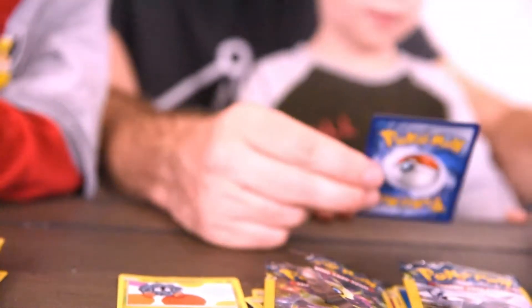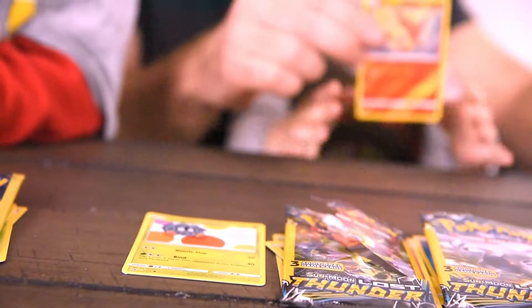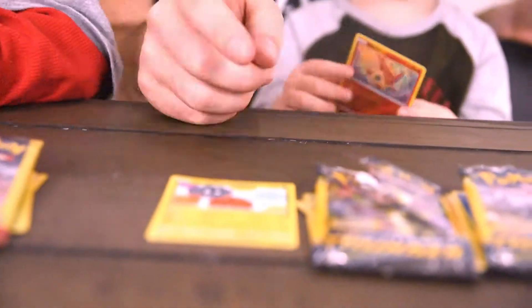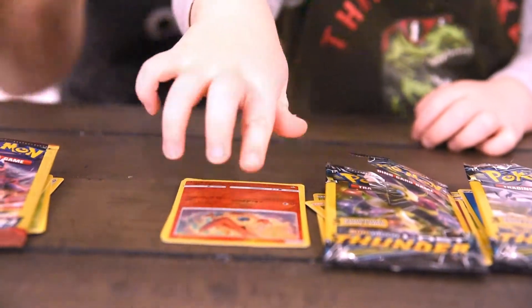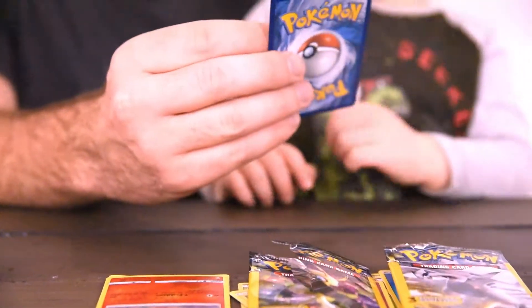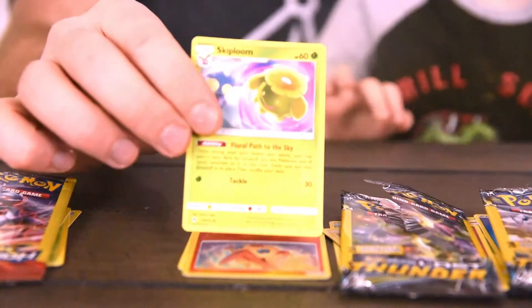Rare Pokemon. This is Victini. It says basic. Do you want to hold it? You don't seem to be doing too much in this so far. Nice, Oliver. Should we put it up there? Okay, and we'll hold it up there. And this is Skiploom. Skiploom. Cool.